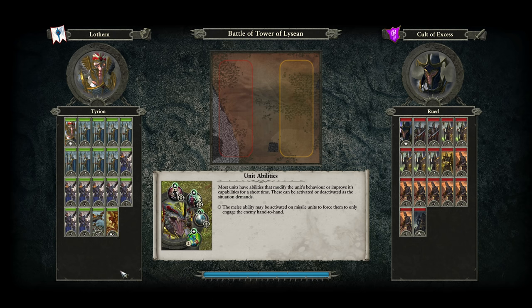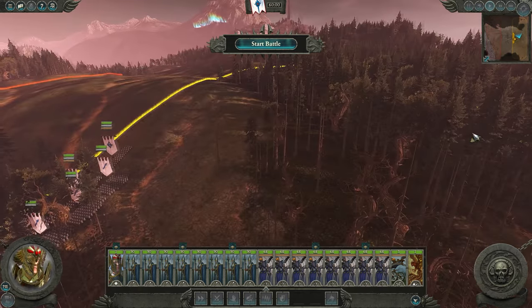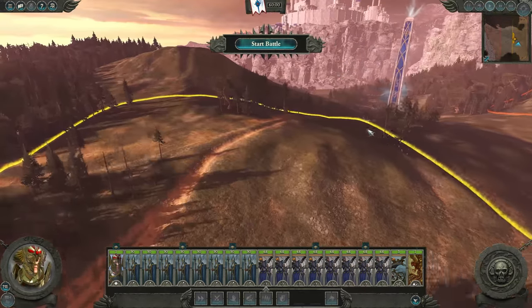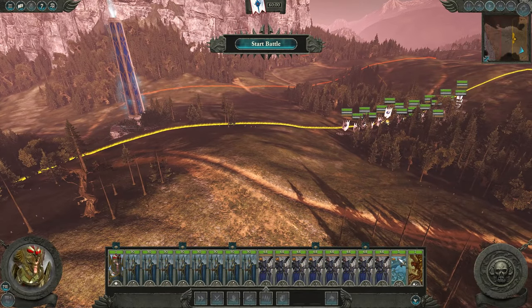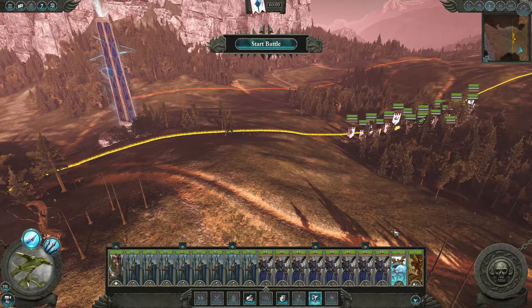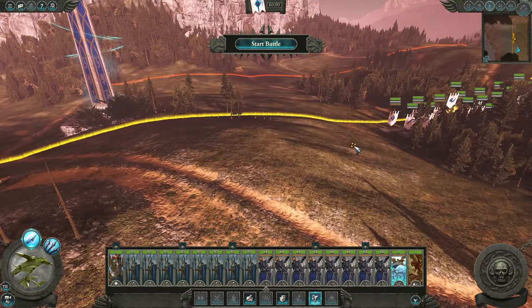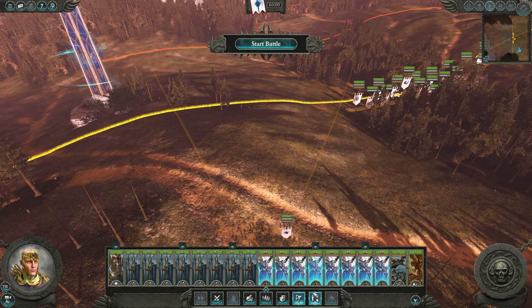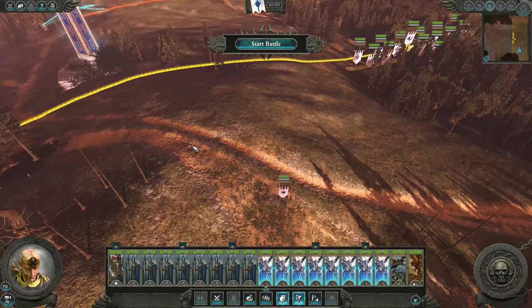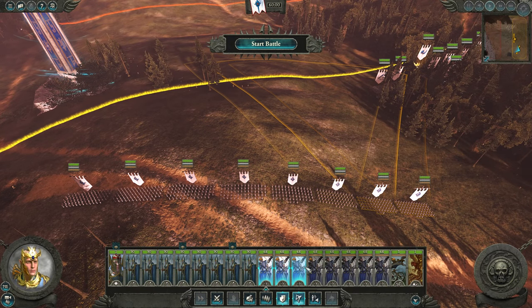After you beat this army, you'll be fighting the other High Elves — and both Kaledor and Saphery have very powerful starting armies, due to one faction having two Dragon Princes and one faction having two Swordsmen of Hoeth. But if you successfully and properly manage your archers, you can win any battle.